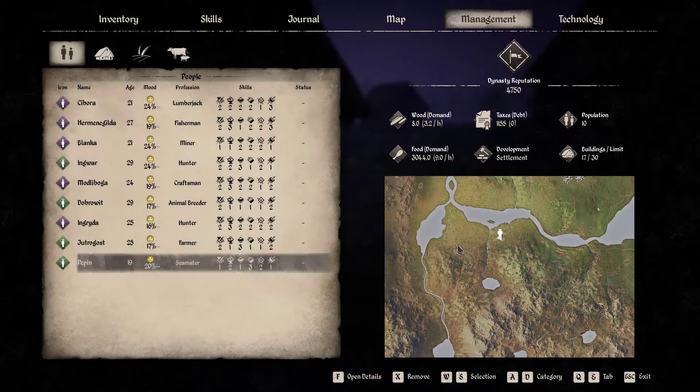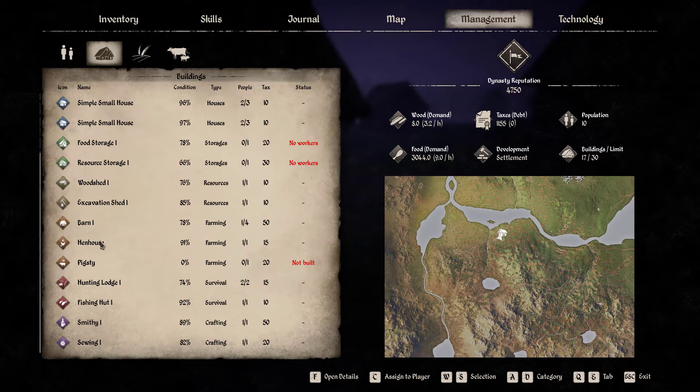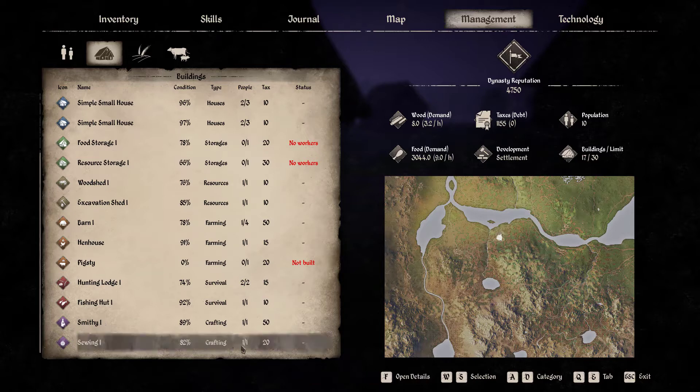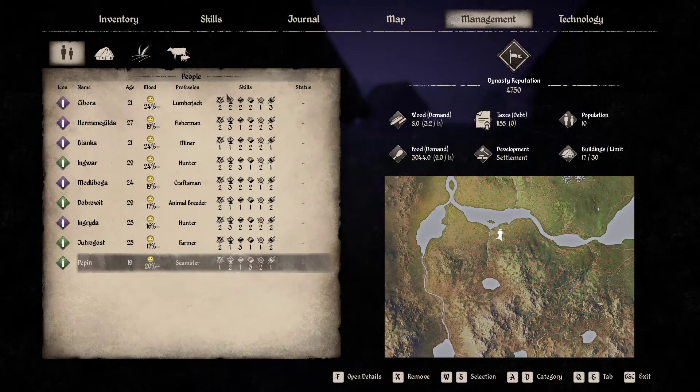Let's see if that's correct - sewing, there it is. A skill of two. Is there anyone better? There is Hammergilder, but the only one who's good at fishing is Simbora who's my lumberjack. So maybe we actually change everyone around a bit, because that's going to help out tremendously.